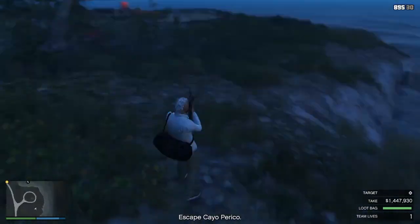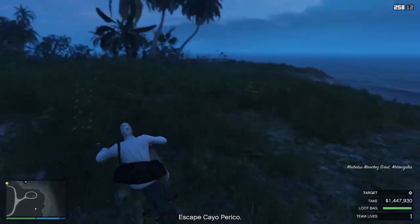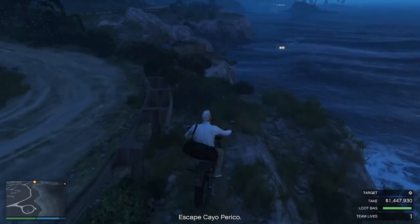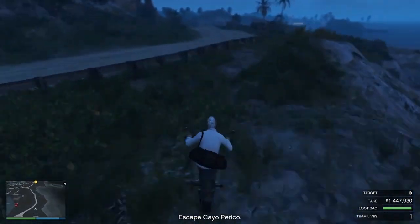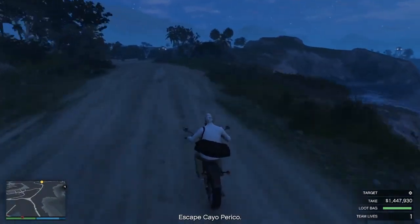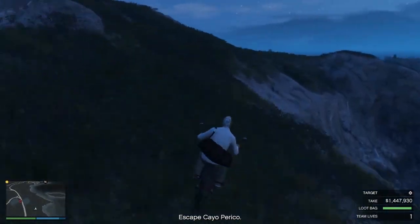You can probably avoid him — it's probably not worth even taking the shot. But I wanted to go around the very edge of the island, so I decided to take him out since he could have potentially detected me. Back on the bike, I'm continuing around the edge of the island. I stay off the road mostly as a precaution in case there are passing patrols, because that does happen.